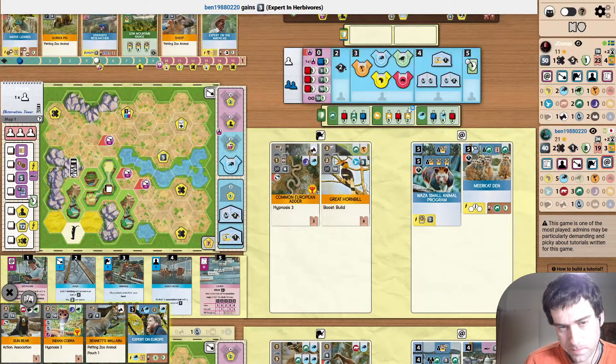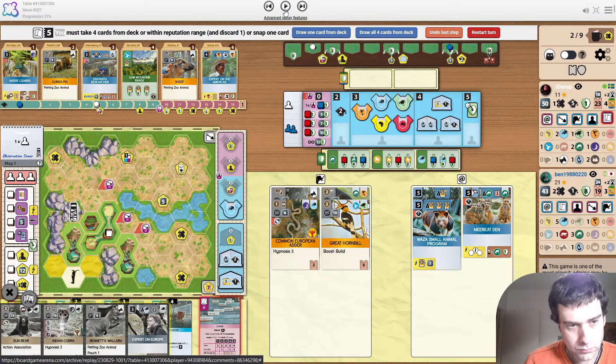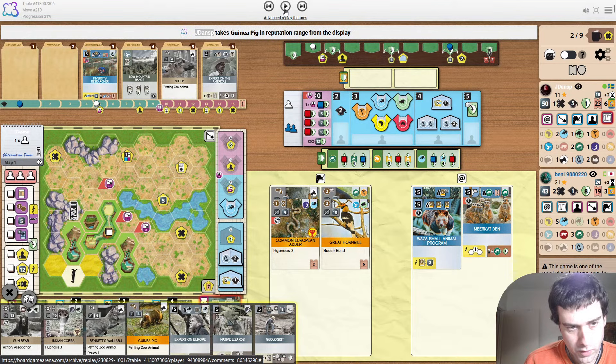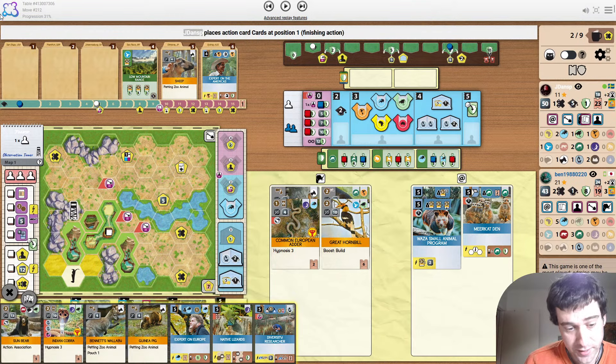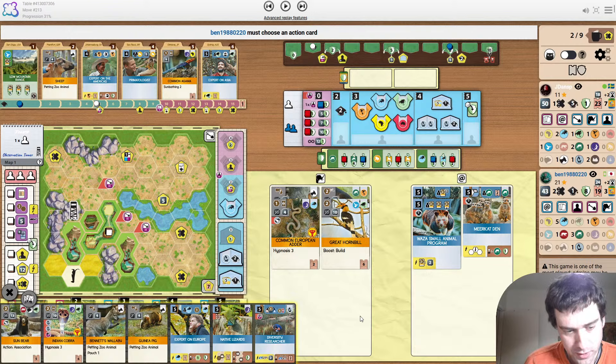We have a lot of card draws — drawing everything. This is a lot of sponsors. And Geologist actually gets discarded. I wasn't really happy when I saw this. I think Geologist, when you already have this many rock icons, is like a slam dunk to keep, especially on this map when you're already going to connect to them all anyway. But apparently every single card here he rates higher than Geologist. Personally, I would have kept Geologist over Expert on Europe.